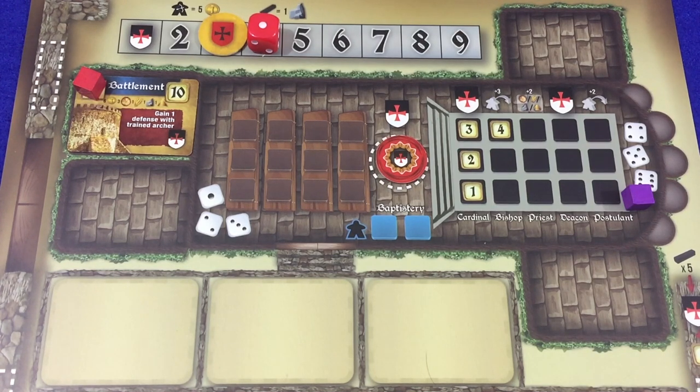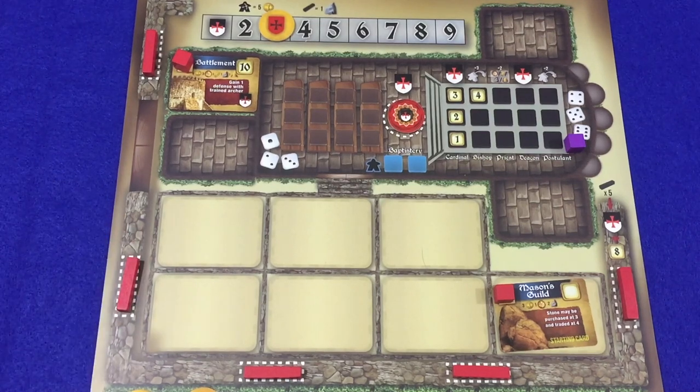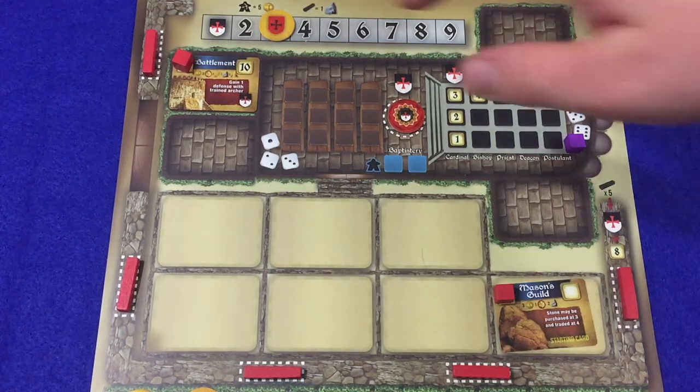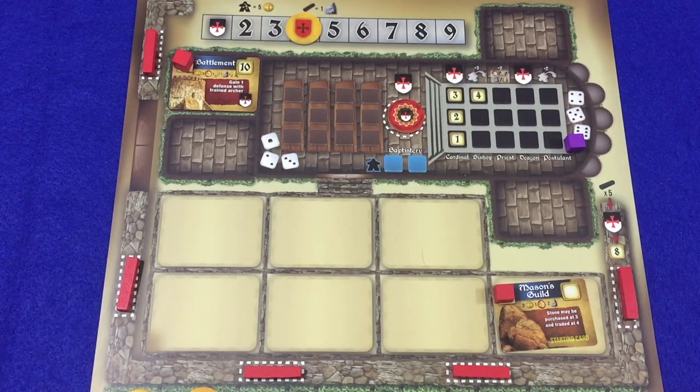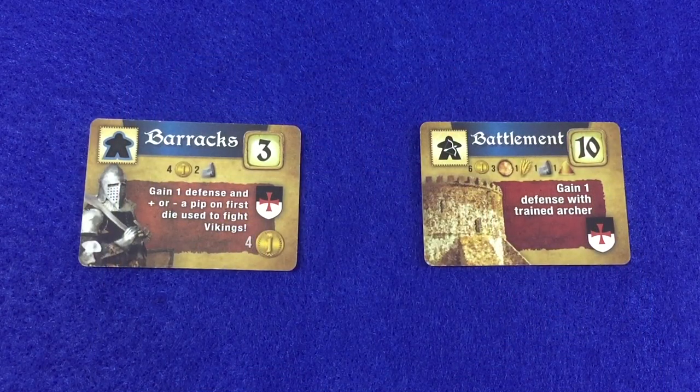Using dice is another way players may increase their defense. Since dice represent monks, they can be used to defend the player's abbey. During phase three, the player may place as many dice as she wants on her defense track to the right of her defense tracker token; each die placed increases the overall abbey defense by one. Keep in mind the dice are only a temporary fix and will be taken back during the reset phase. Players may build wall sections at a cost of one stone per section; once all five wall sections are built, the player immediately gains both eight prestige and one defense. A partially built wall provides no benefit whatsoever. Finally, constructing certain buildings, such as the barracks, will increase defense when occupied by a peasant.